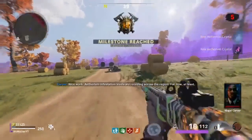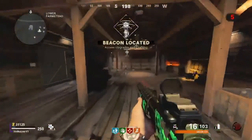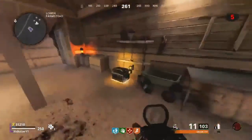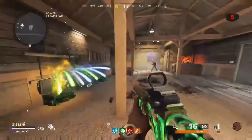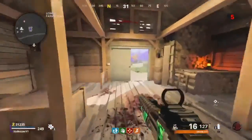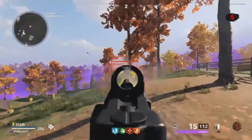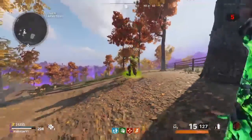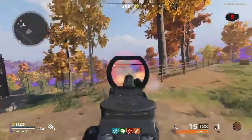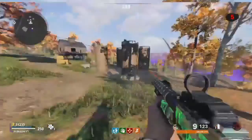The next Outbreak challenge: eliminate 10 elites. This one might be harder because elites are really tough. As you advance through the map and keep completing missions, you will find elites. If you kill the big yellow bosses, they will split into two and spawn elites.